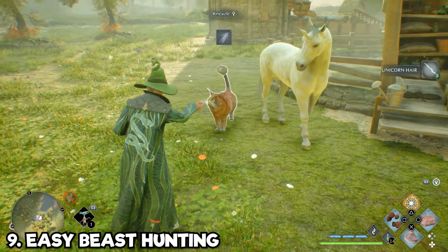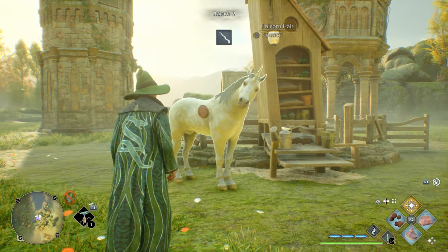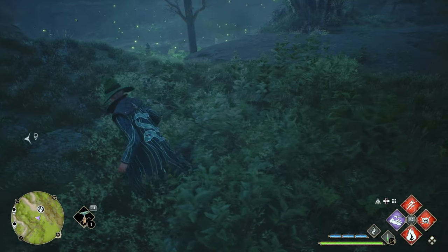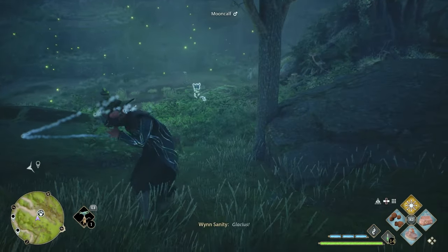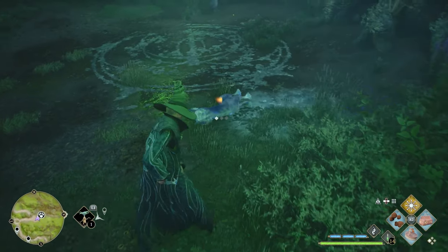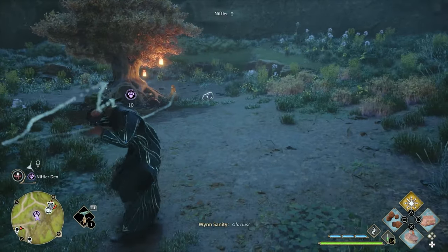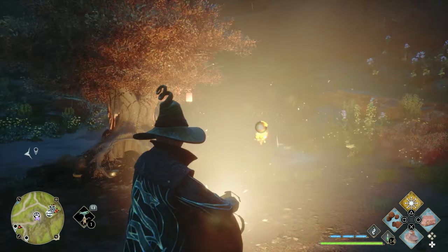Capturing beasts is such an important part of the game — you can take care of them, collect resources to upgrade your gear, or sell them to make money. One of the fastest ways to capture beasts is to use a spell like Glacius to freeze them in place, which makes capturing so much easier. I personally have an entire page of spells dedicated to beast care: brushing, feeding, capturing, and Glacius for freezing.